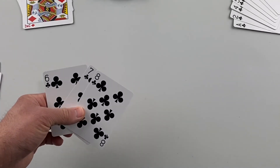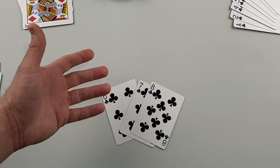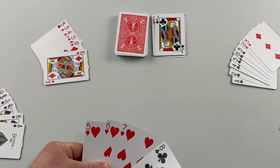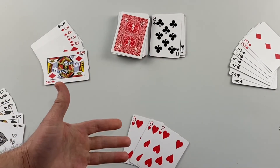The game ends once a player is able to go out. There are two ways to do this: first, they can play their final cards to the table as a meld, emptying their hand — that ends the round immediately. The other way to go out is to discard your final card, which will also empty your hand and end the round.